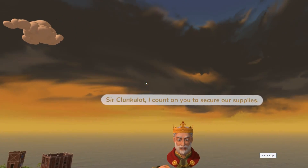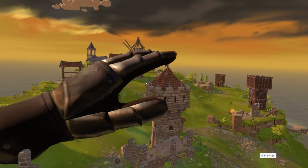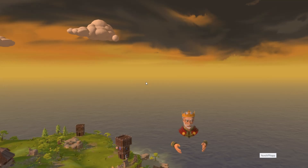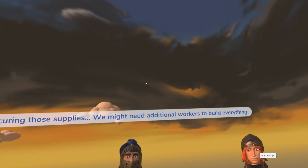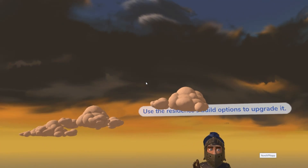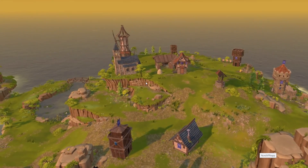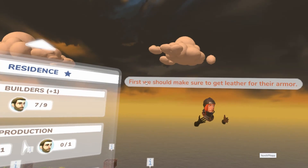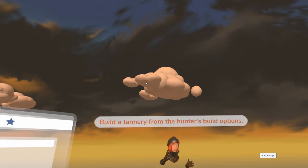Sir Clunkalot, I count on you to secure our supplies — so probably the next level we need to make sure we are in charge of defenses. It's our duty to protect our people. About securing those supplies, we might need additional workers. You can now build larger residences — use the residences build options to upgrade. The barracks have survived the earthquake but we will need a lot of resources to train more soldiers. First we should make sure to get leather for their armor — build a tannery from the hunters' build options.